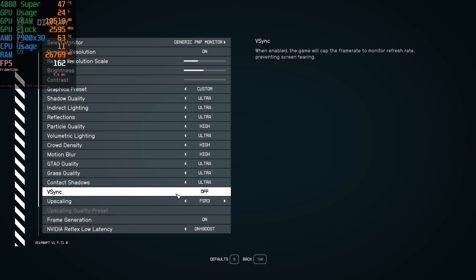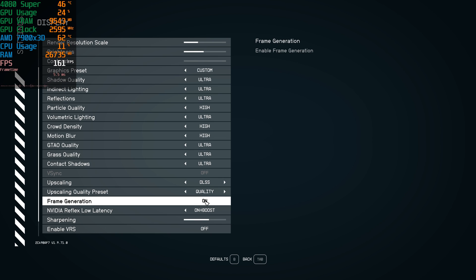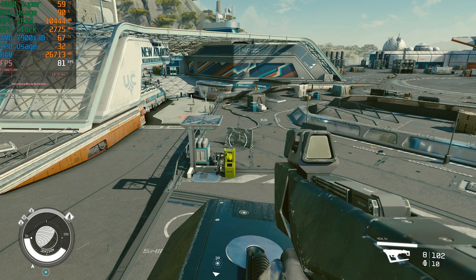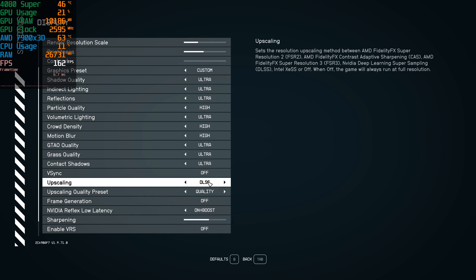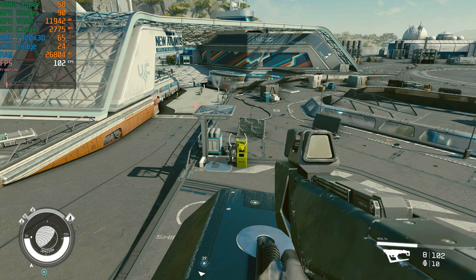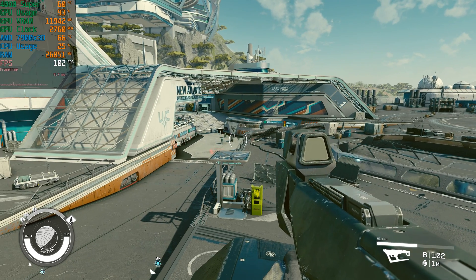I'm going into settings to show you a comparison of DLSS with quality and then with it off. Most GPUs are not compatible with frame generation on DLSS unless you have a 4000 series GPU, and we're in the 80s FPS right now at 4K. If I go back in and turn it back on — since I do have a 4000 series — it jumps up to 100 FPS. So even with frame generation on with DLSS, it's actually 20 frames lower than FSR3's version of frame generation.